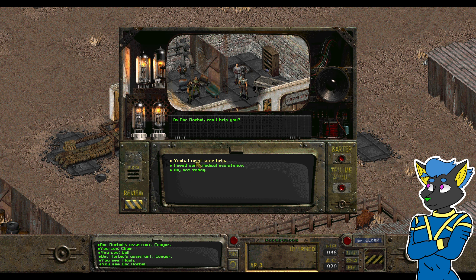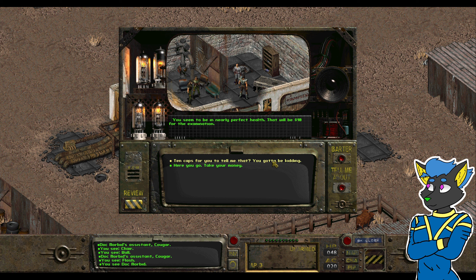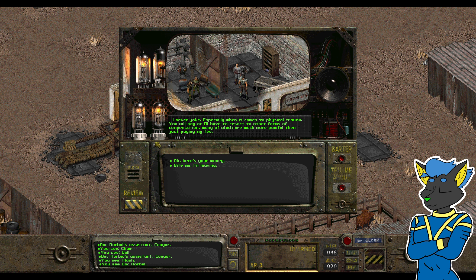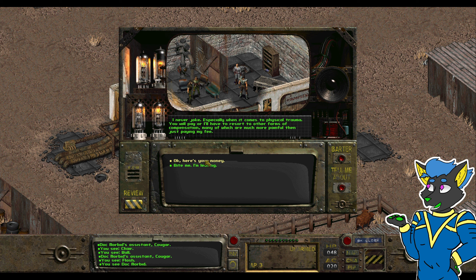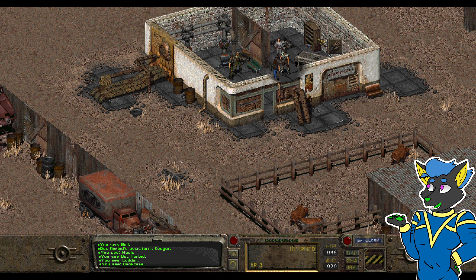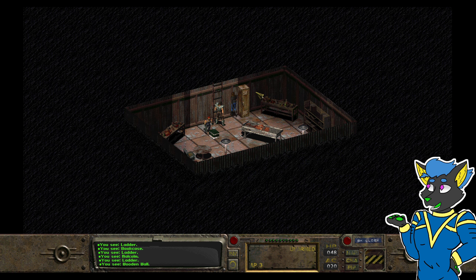Dr. Morbid — can I help you? It's going to be nearly perfect help. That would be $10 for the examination. 10 caps for that? You gotta be kidding me. I never joke, especially when it comes to physical trauma. You will pay or I'll have to resort to other forms of compensation, many of which are better than just paying my fee. All right, here's your money. We might be killing him in a moment, so not too big of a concern.